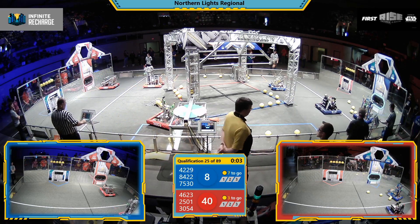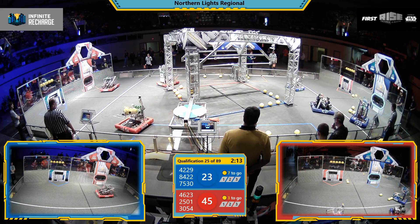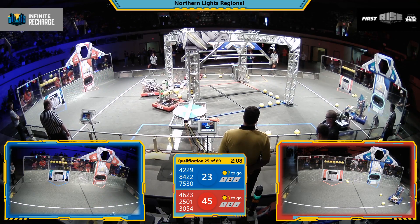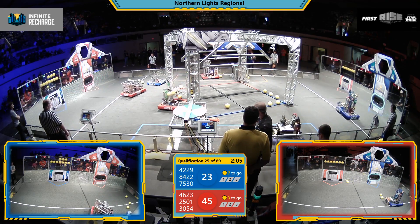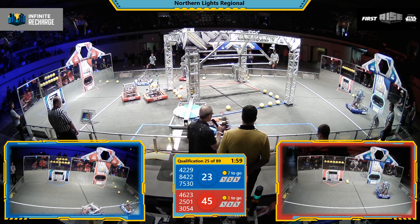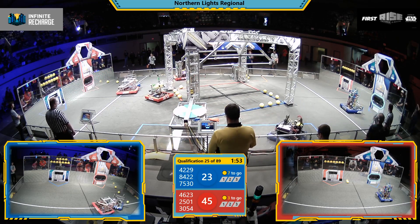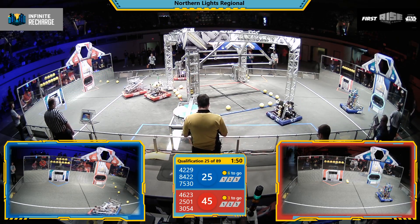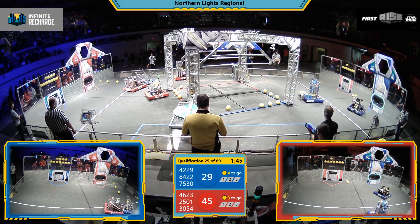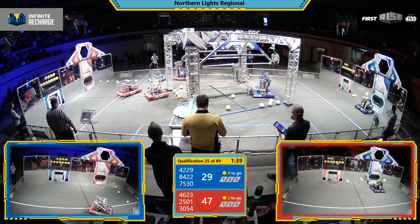Blue Alliance also getting some up there as well. It's Teleop now, drivers in control. Red Alliance with the lead. Red Alliance needs to score three more power cells to get stage one. If they get all three stages, do rotation control and position control on the control panel, they will energize the shield generator. And that'll be worth an extra ranking point. Red Alliance 46-23.